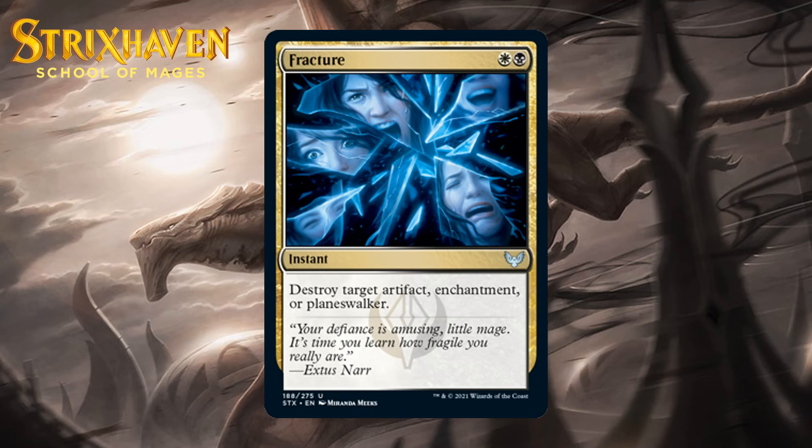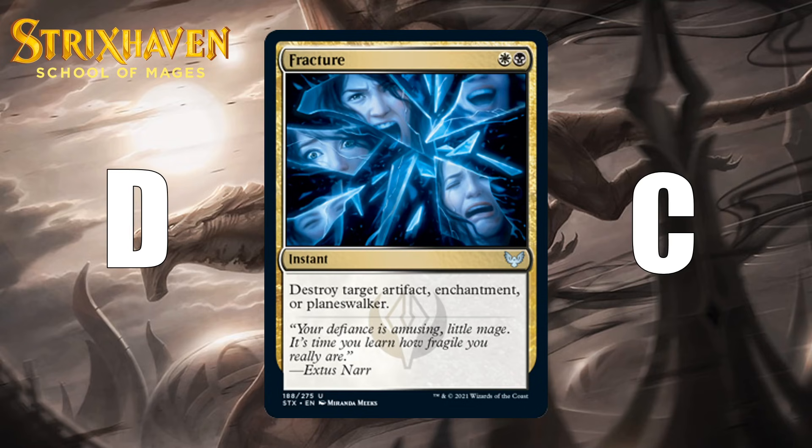Next up, it's Fracture, which for a white and a black mana is an uncommon instant. It says Destroy Target Artifact, Enchantment, or Planeswalker. This format doesn't really have enough of these three permanent types, so this is best left in your sideboard. It's probably a D if you have to play it in your main deck and a C out of your sideboard.